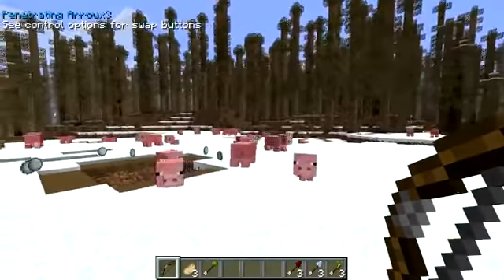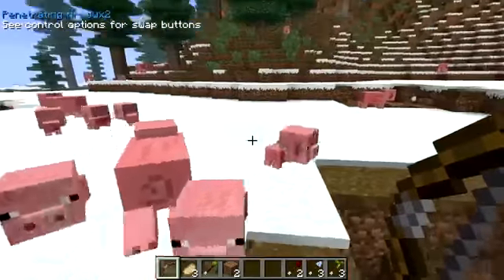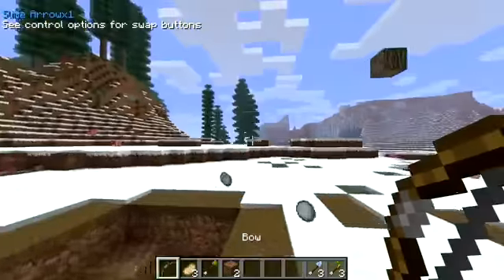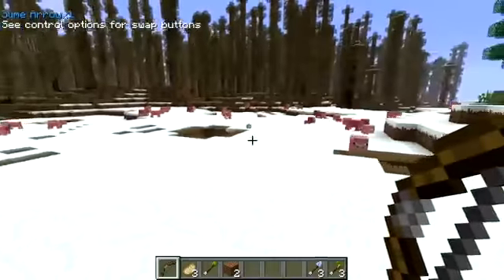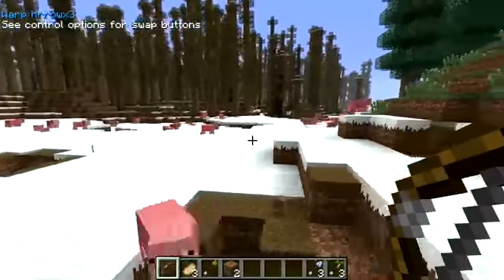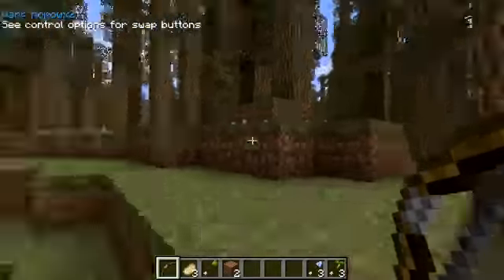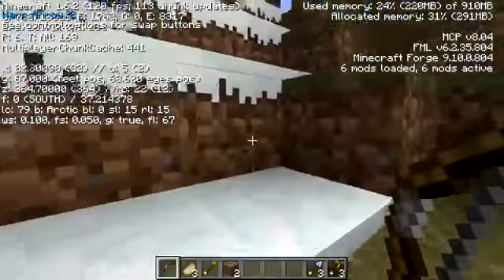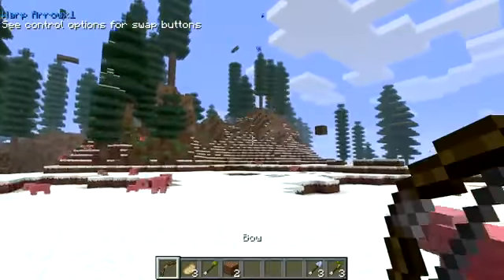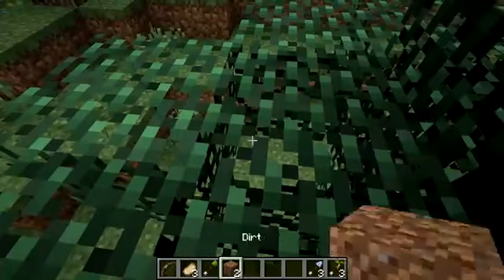Next we've got the penetrating arrow - I'm guessing this one travels through mobs. When you fire it, it goes through multiple mobs. It hit both of those pigs so it went straight through one pig and went to the others. Next up is the warp arrow - I'm guessing this one acts like an ender pearl and teleports you to wherever it lands. And yes, you can just teleport all the way over there and back.